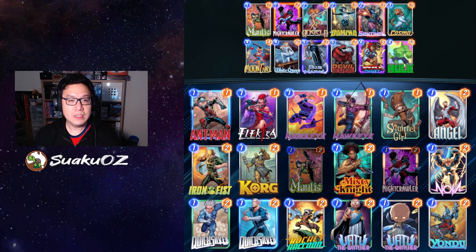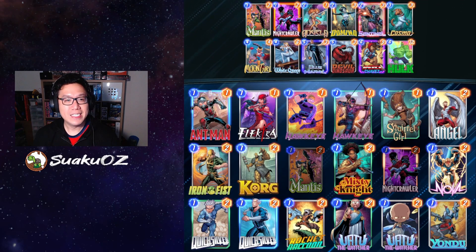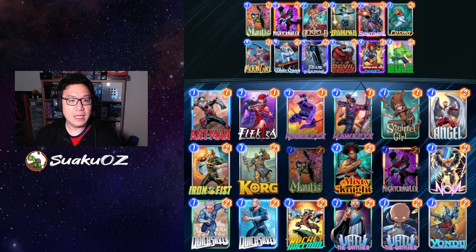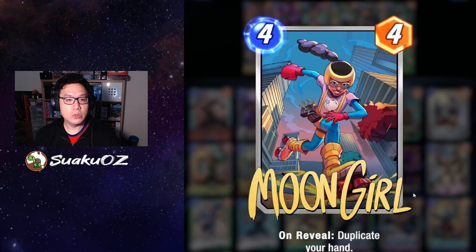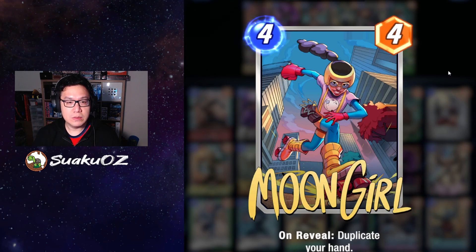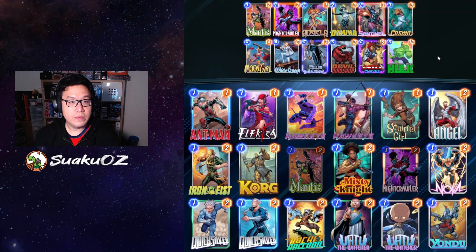It's good that I picked it up at the start of the season, but I'm also impatient. Anyway, the deck. It is essentially a Moongirl into Devil Dinosaur deck. Devil Dinosaur gives you plus two power for each card in your hand, and Moongirl lets you duplicate your hand — essentially fill it with all the cards you already have. There is a hand size limit in this game that's not obvious until you hit it. But as long as you've got Devil Dinosaur in play, having two of it is better than none.